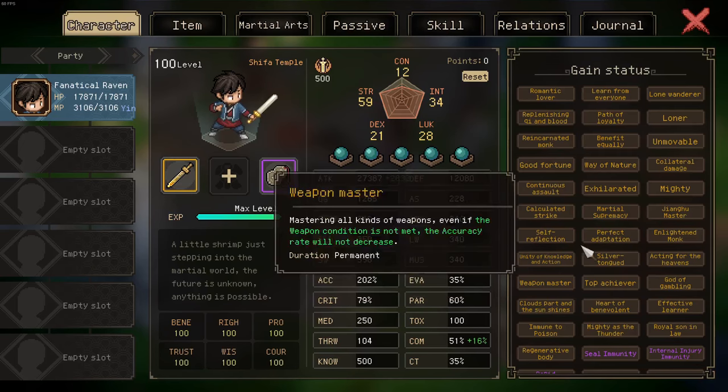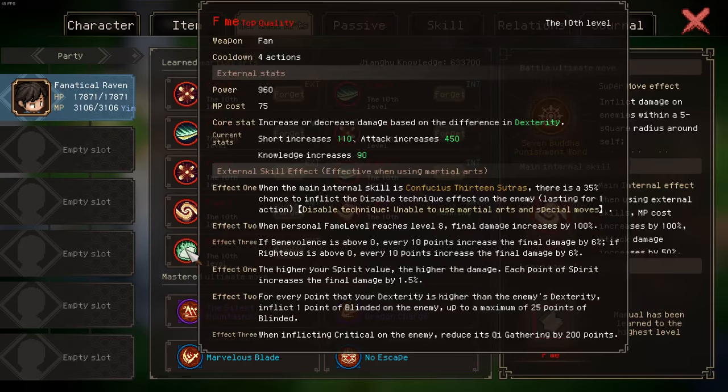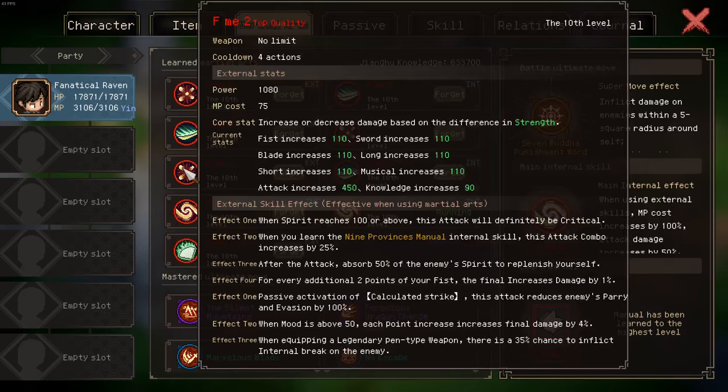Absolutely busted, really strong. To go through the multiplier: normally Spring and Autumn Fan would deal 512% of your base damage. Factoring in the additional multiplier from Luminary Meteor Strike, if you reach maximum spirit this would deal 2,332% additional damage — so 2,432% of your base damage total.